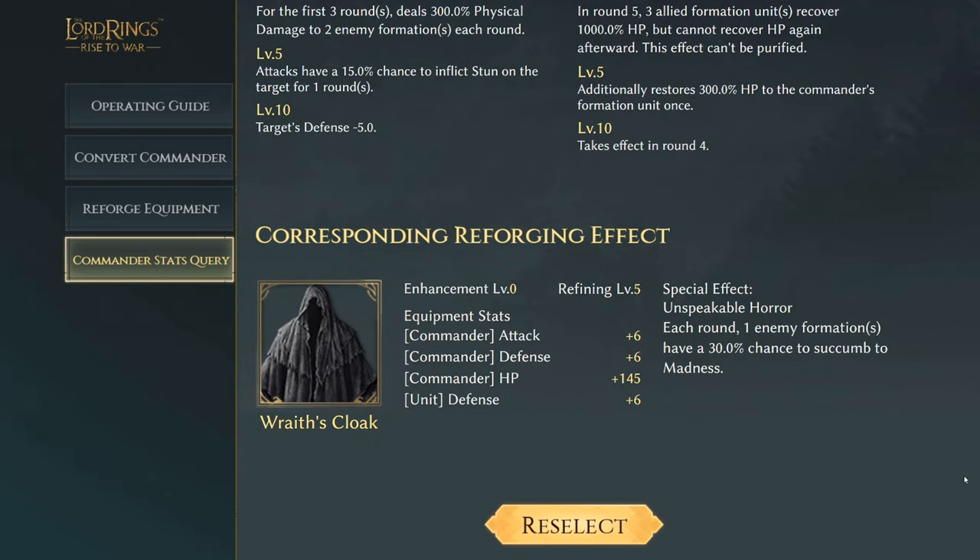Another really good commander is the Undying, with his Wraith's Cloak, which increases commander attack by six and defense by six, commander HP of 145, and unit defense plus six. The special effect Unspeakable Horror: each round, one enemy formation has a 30% chance to succumb to madness.